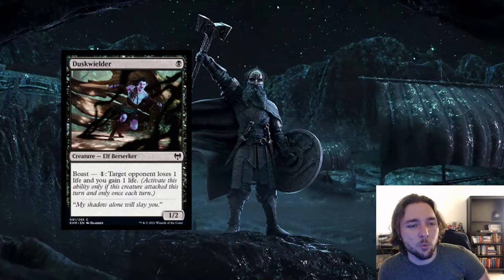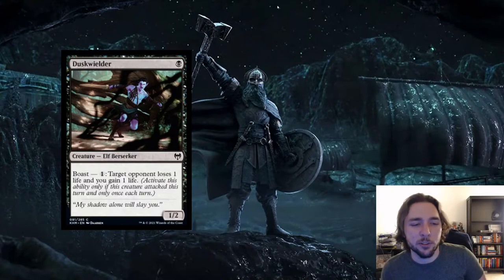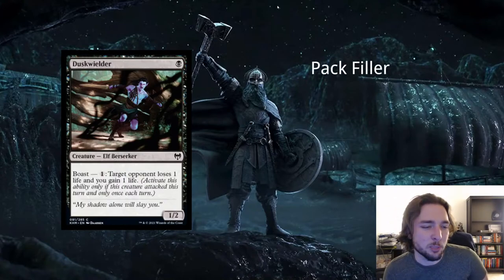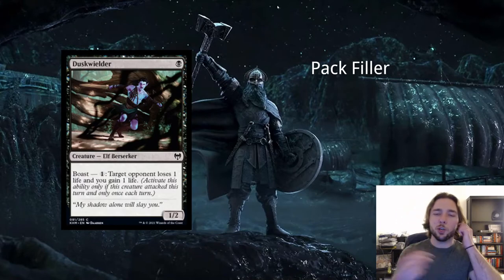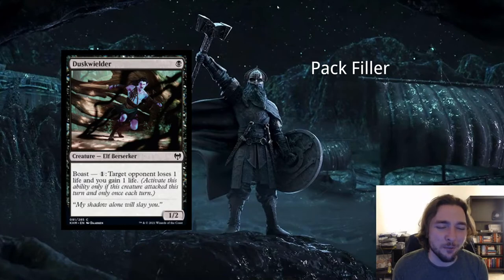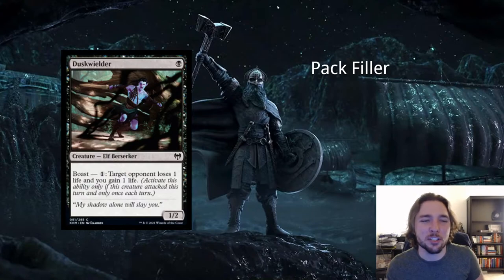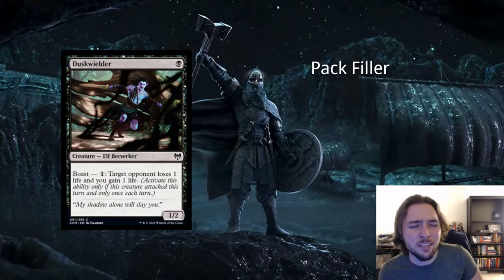Next card is Dusk Wielder — 1 black for an elf berserker creature, a 1/2 with Boast. You pay 1 to boast it; target opponent loses 1 life and you gain 1 life. This card sucks — it's exceptionally bad. A recurring issue with the Boast theme is you have to attack to utilize it, but the creatures are statted too fraily. This is a 1/2, so in most board states you won't want to attack because your opponent's going to have a bigger creature to block. And the Boast effect is so inconsequential — your opponent loses 1 life and you gain 1 life. This card's very bad.